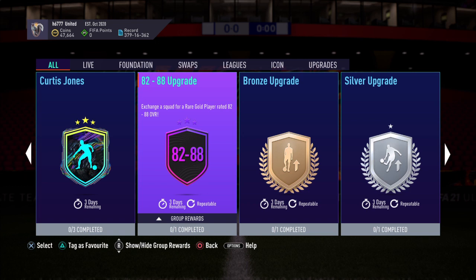How's it going folks? Welcome back for some more FIFA 21 Ultimate Team. I'm back again with another SBC solution. It's time for this one, the 82 to 88 upgrade reward. Exchange a squad for a rare gold player, rated 82 to 88 overall.